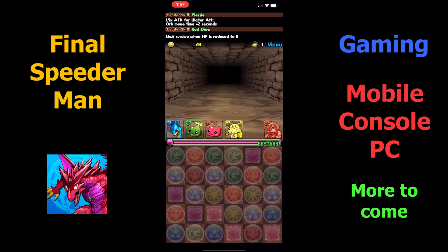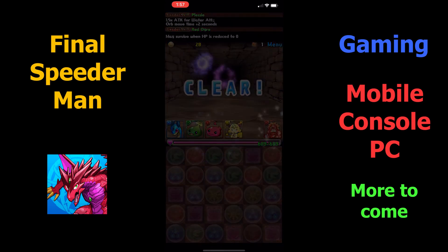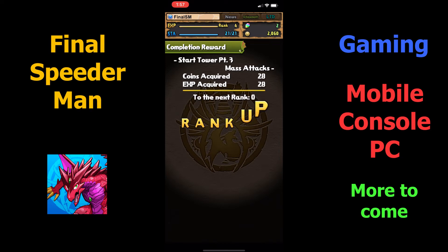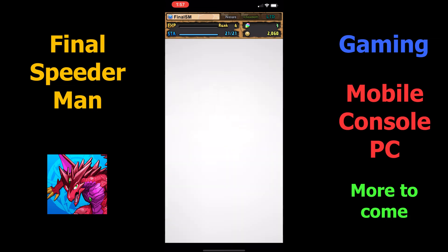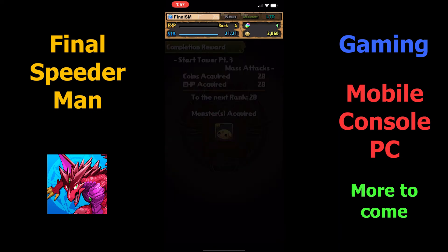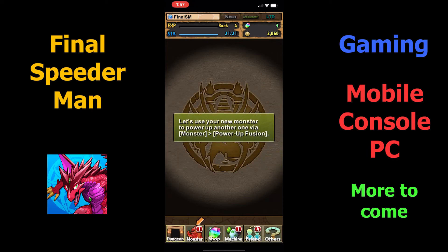We managed to clear the dungeon for the first time again, and we're going to the reward section. We got a lot of coins and enough experience points to rank up once more. We ranked up, got another first time clear which means we're getting another stone, and we managed to get another egg in the dungeon which has another monster for us. Shoutouts to Landon for helping us out.